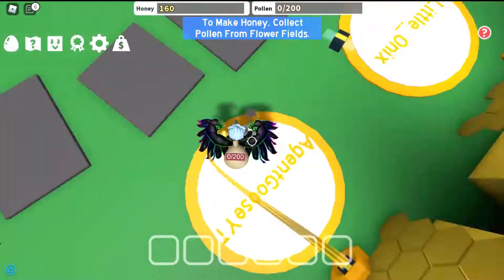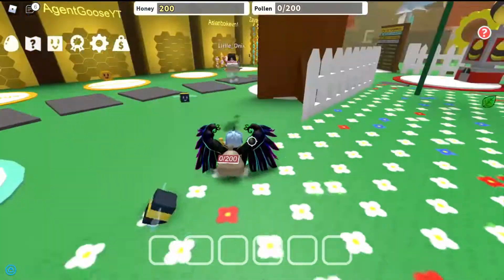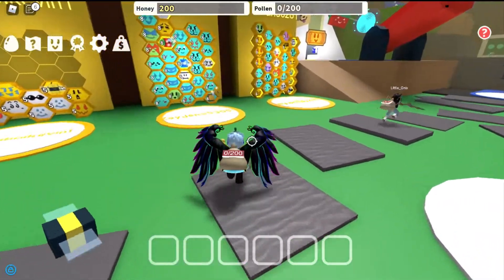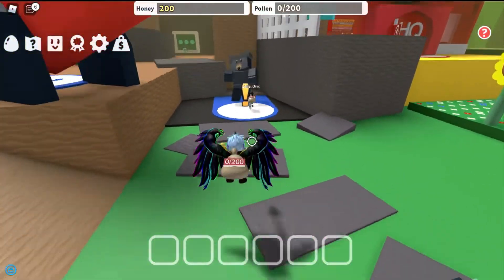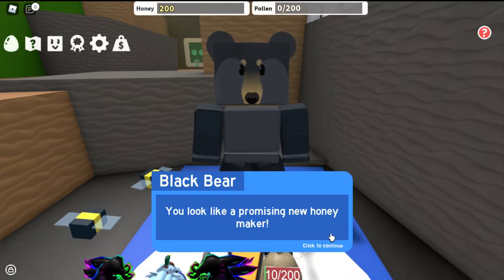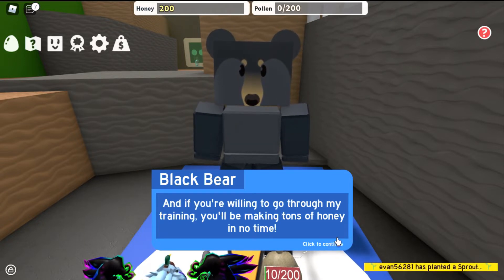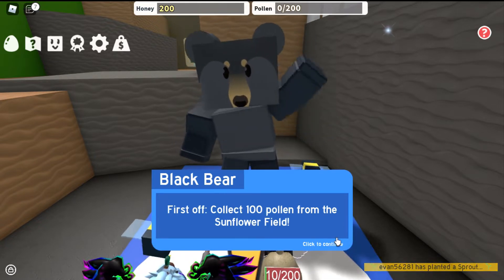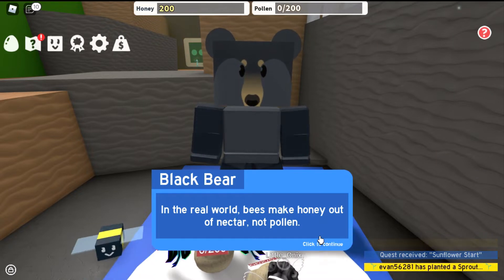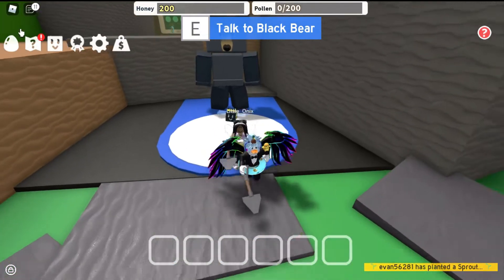How much honey do I have? I have 200. There's a weird bear on that corner — should we go see what he wants? Follow me, I know all about bees. Oh look, a little tiger bee! This is Mr. Bear. Hi, I'm Black Bear. You look like a promising new honey maker — I'm a honey connoisseur. First off, collect 100 pollen from the sunflower field. I already did, sir! In the real world bees make honey out of nectar, not pollen, but this is Roblox — anything goes.